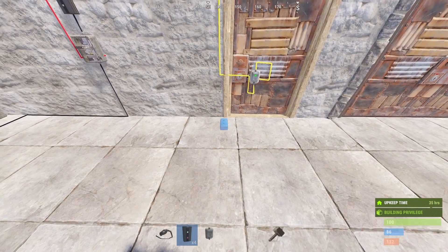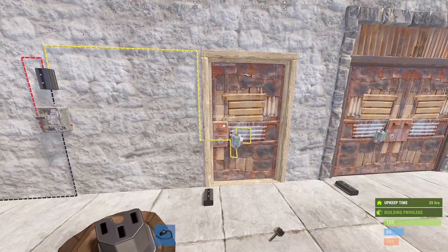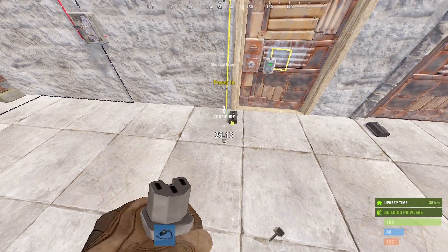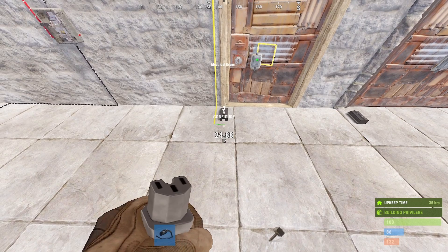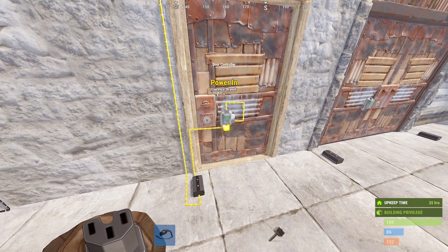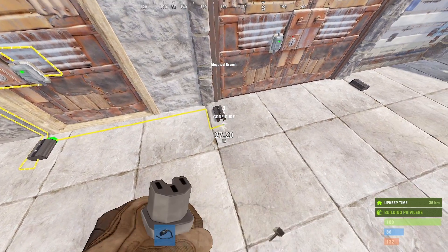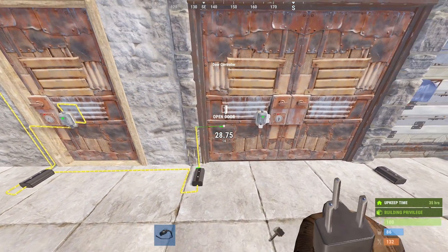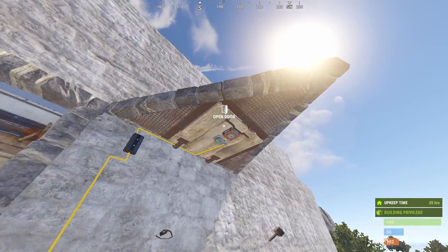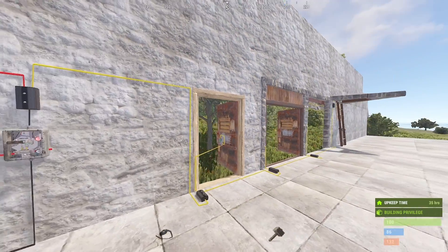So now we only need to press the switch once to send a short pulse which closes all the doors. We will of course want more than a single door to be closed. For that, we will place a single branch next to every single door while keeping the settings default. The main wire, instead of going to the door controller, will now go to the freshly placed branch and we will branch out power to the door controller. Power out is going to pass power to the next door setup in line and we will repeat this setup for every single door we want to have control over.